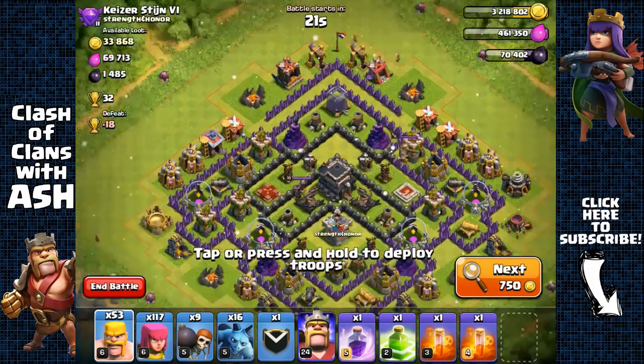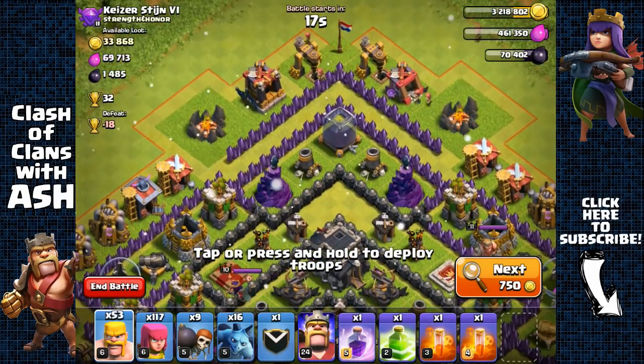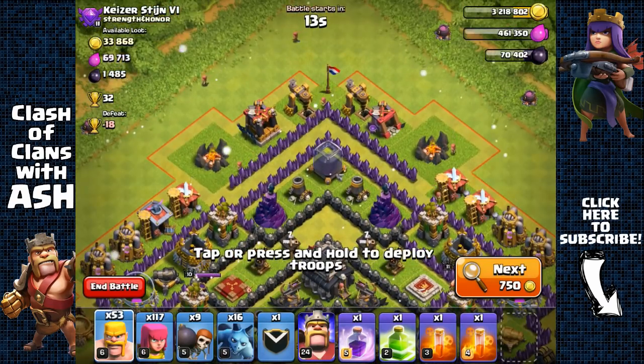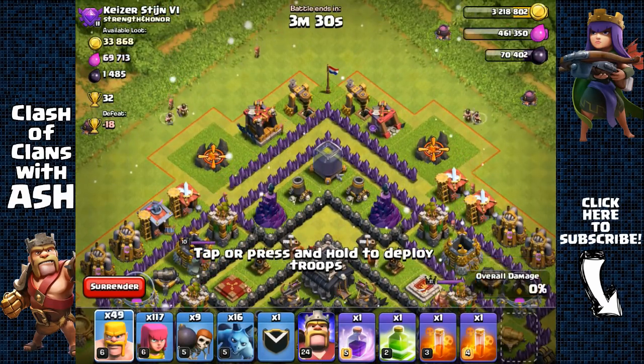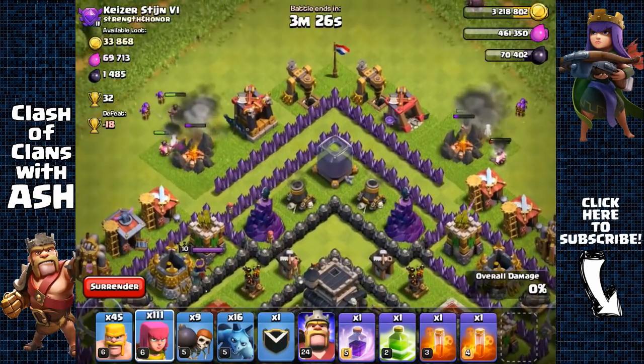We found some easy dark elixir right there — we could use our minions to get it. There are probably Teslas right there guarding that dark elixir storage. Let's start by removing those army camps. That clan castle is out of range so we don't have to worry about that.